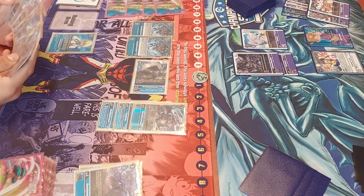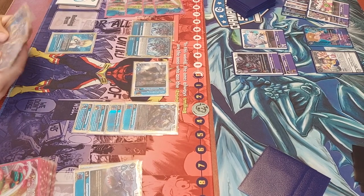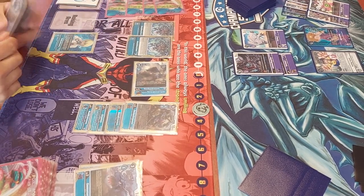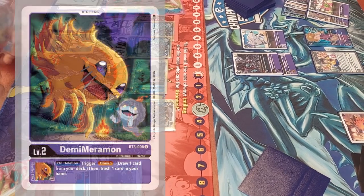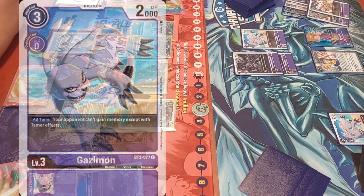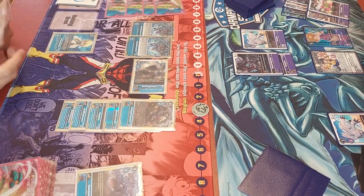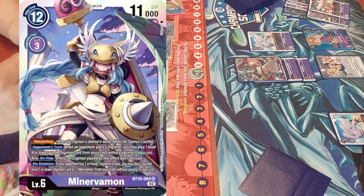Chris is not going for the double check though — going into Decker Greymon, putting something underneath with its effect, with another Mailbirdramon going under it. So potentially next turn he can stun both Digimon again. They are both stunned at this point. Minervamon comes down — going for the draw off the evolve. Will we see a Calling from Darkness? We do not — just a Psychemon, which is fair enough.